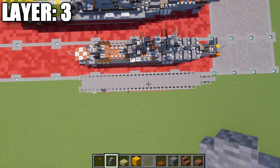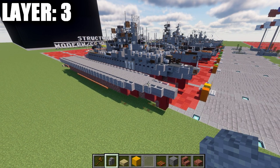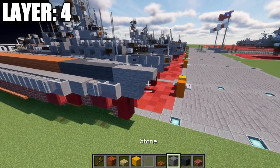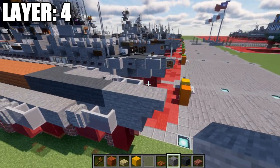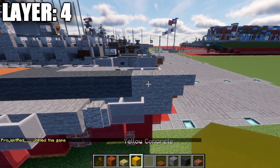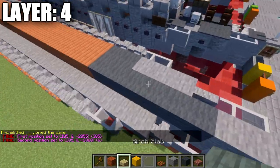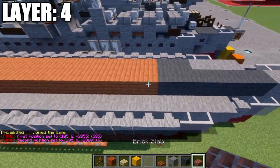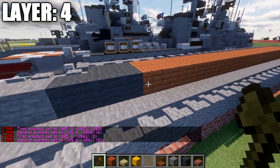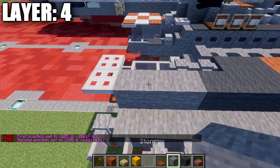Anyways, with that, let's move on to layer number 4. For layer 4 to get started, we're going to place down a stone block on top of this one, followed by a stone upside-down stair coming off it going forward, and then a narrow stone block coming off this one. After that, we place down a row of 6 gray wool back, then a row of 21 acacia wood planks back.